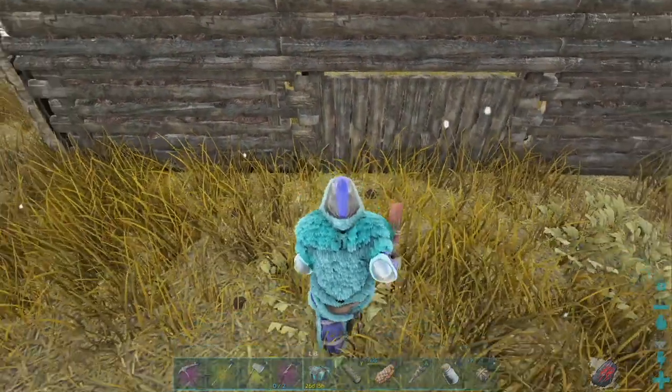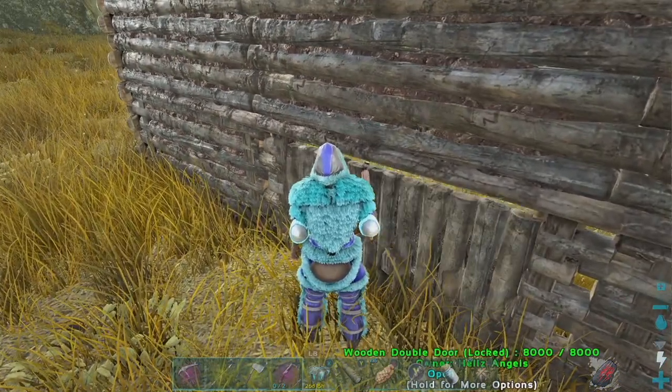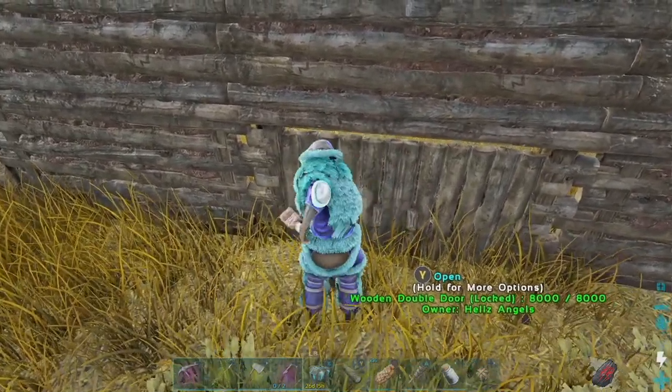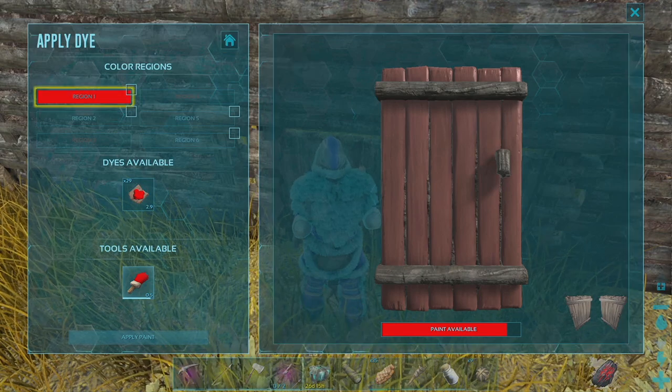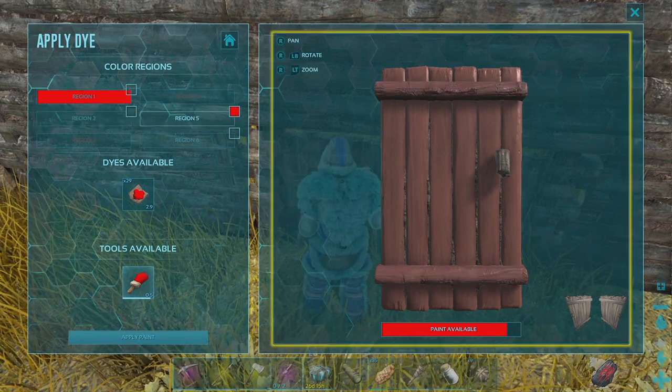Like right here, there's double doors that I just painted red to show you how to do that. And the same thing with the paintbrush, you just select which region you want to paint. And voila! You have some red doors.